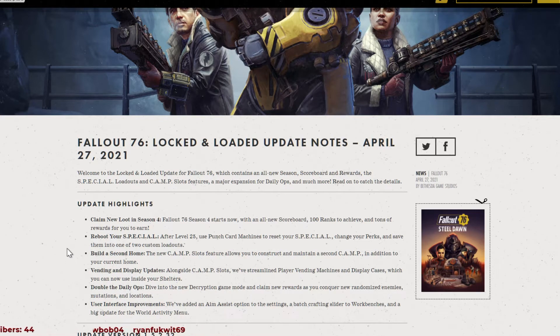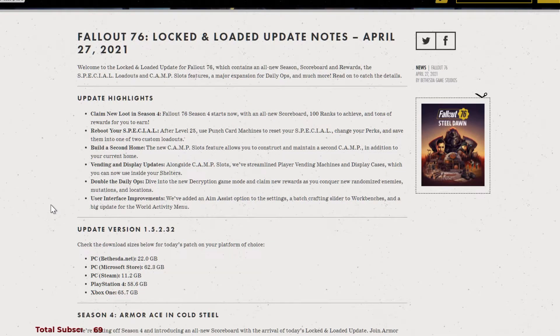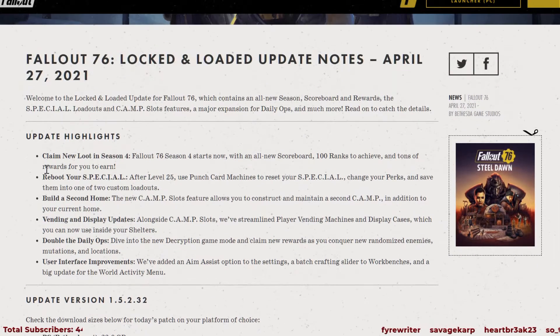This is the Fallout 76 Locked and Loaded update notes for April 27th. This is the big update that is available to download right now, and we're going to hit all the details here.